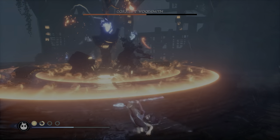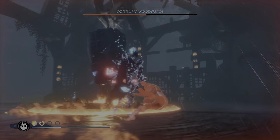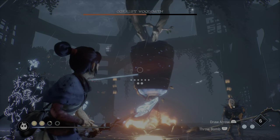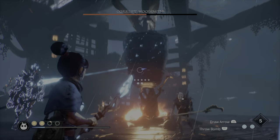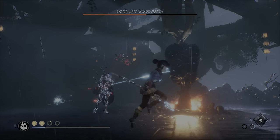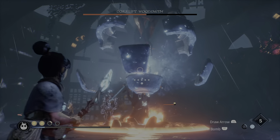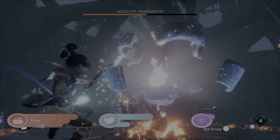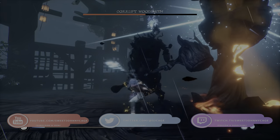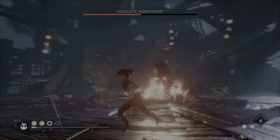That's it — it's a pretty chaotic fight. This did take me a bunch of attempts, but once you sort of get used to phase 1 and know that you can just ignore the adds, it gets a lot easier. If you have any questions, please feel free to leave a comment and I'll do my best to help you out. If you're looking for more guides for Kena: Bridge of Spirits, please subscribe to the channel. If you're interested in supporting the channel, consider becoming a channel member by clicking the blue join button. Don't forget to follow me on Twitter and join my Discord — the link is in the description below. I'm SweetJohnnyCage, thanks so much for watching, and I'll see you next time. Bye-bye.